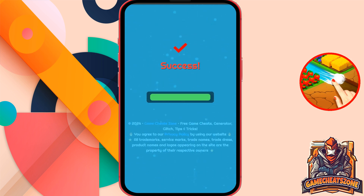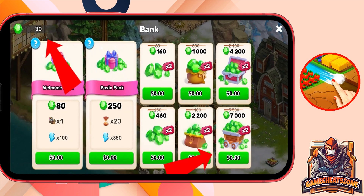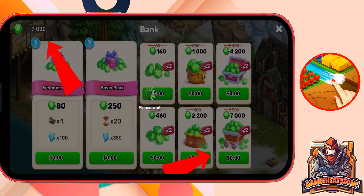Okay, here we go guys. The resources should be sent to the account now. Let's get out of this page and check the game. And boom guys, if you follow exactly what I said, you will get unlimited resources just like on my screen.